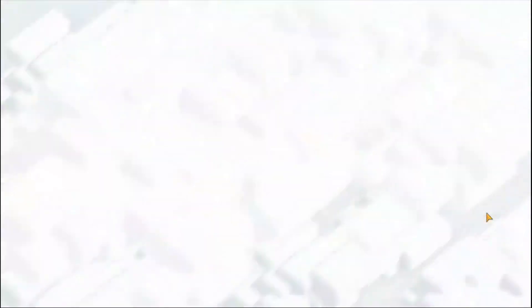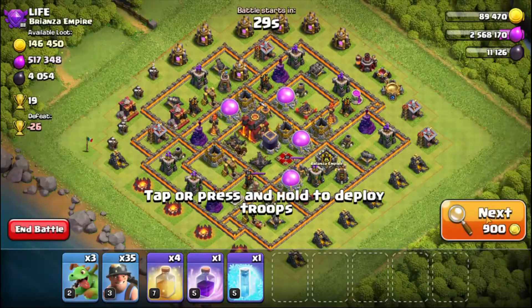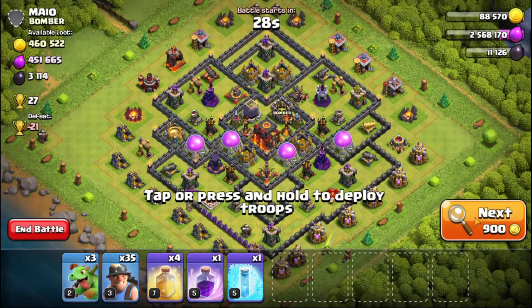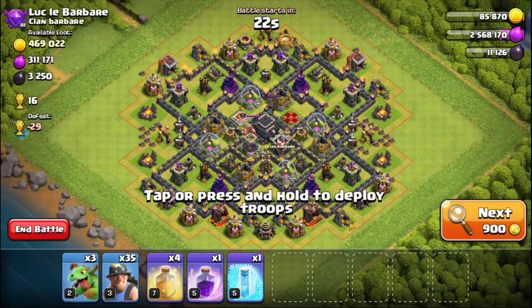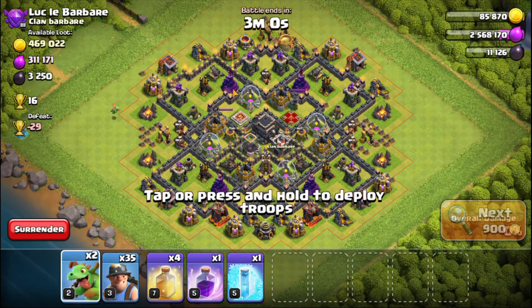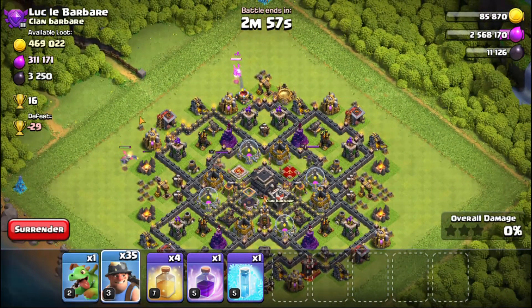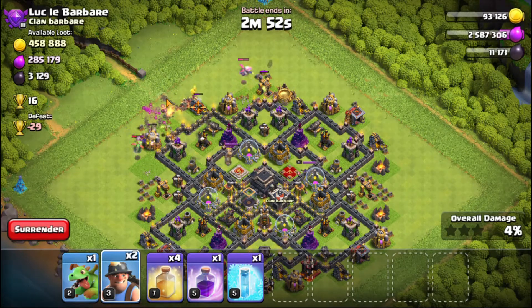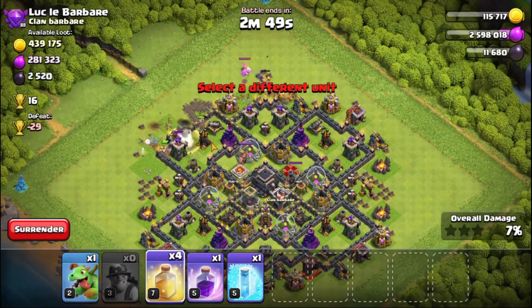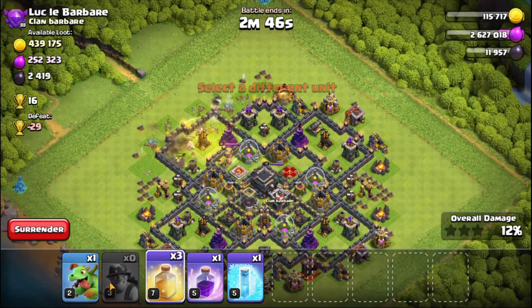Okay, let's do some farming. Here we go guys — a good base which we can easily 3 star. A 3 star should be in the bag, and if I don't, you won't see this, because it's really embarrassing when I don't.